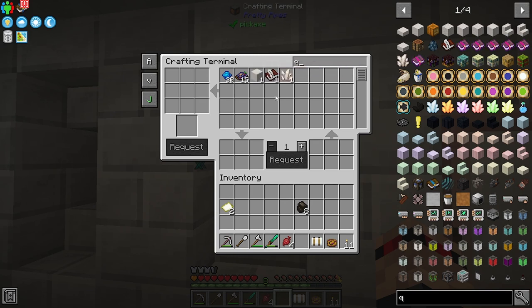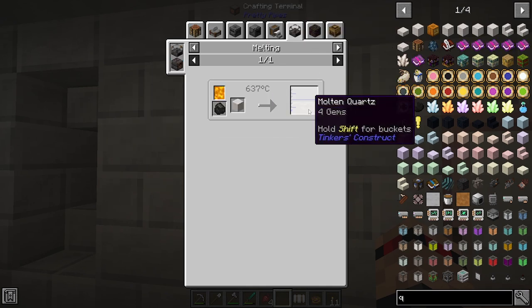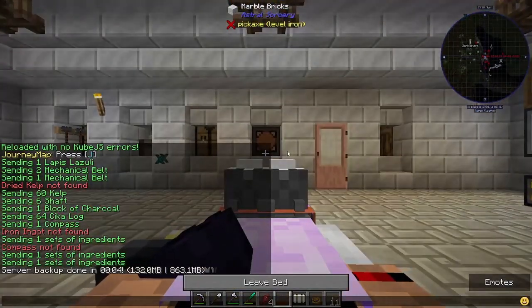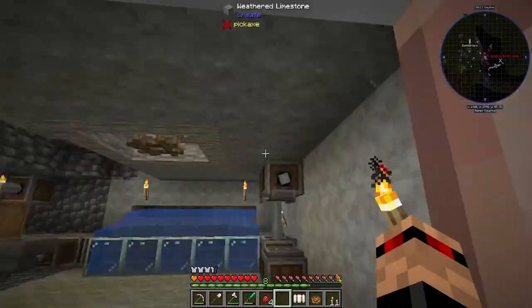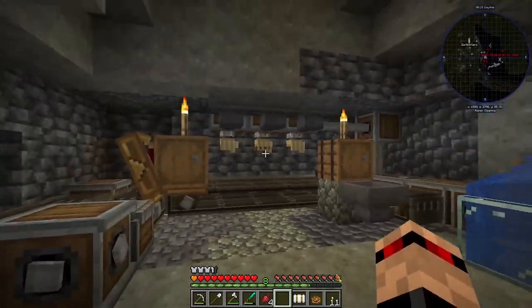I'm going to use these blocks of smooth quartz. Also, you can't do the recipe thing on these — I'm pressing U right now on this thing and it isn't coming up with anything. It's quite painful. I've got it right there. I was looking into how we can convert this, and then I realised that we can just use Tinkers. Because we actually have to unlock now since we've got this induction smelter. Let's have a quick sleep.